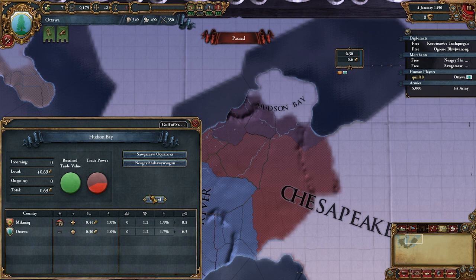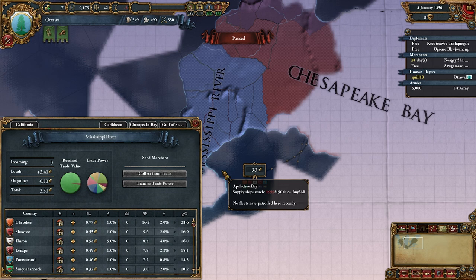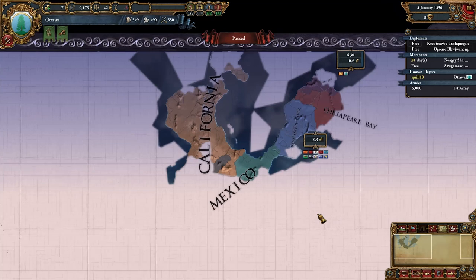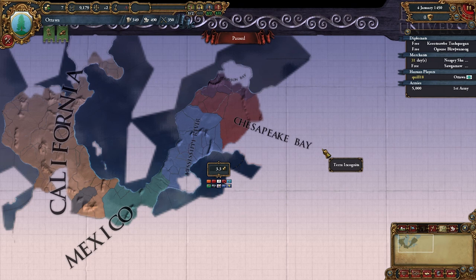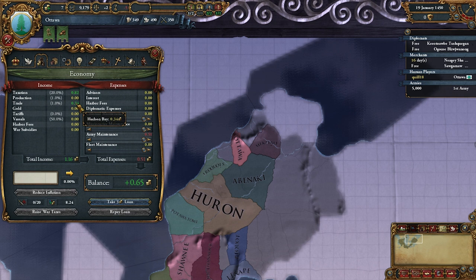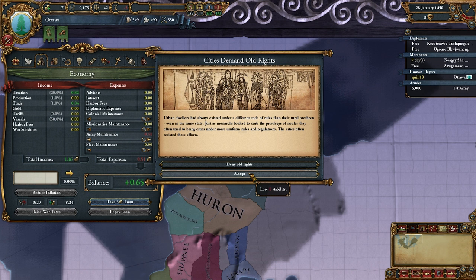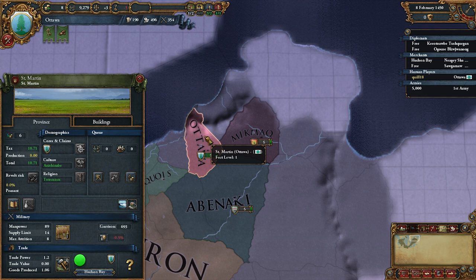We also know the Mississippi River node, which is too far to trade from at 433 distance. Obviously there's also the Mexico trade node, California, and Chesapeake Bay somewhere over here. We vaguely know they exist but haven't discovered them. It's very nice that we know the Hudson Bay node because now we should get some trade income. We don't get any production at all. We get a citizen cities event — lose stability, or nothing happens. I'll go with nothing happens. Going to boost up to plus three stability.